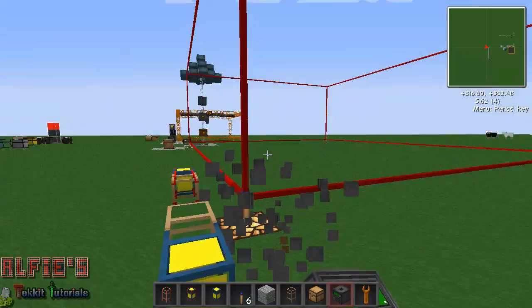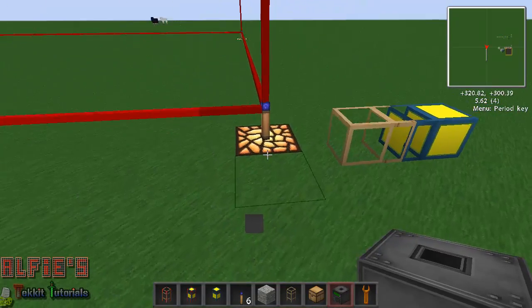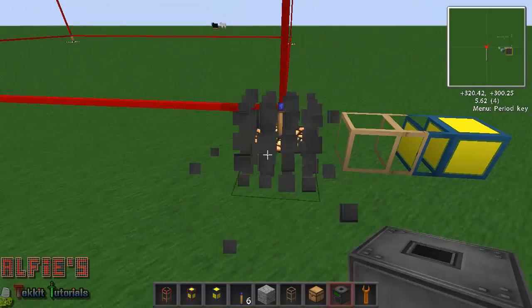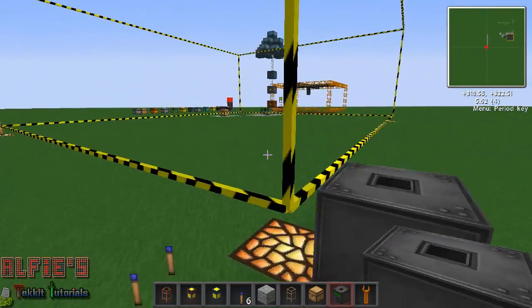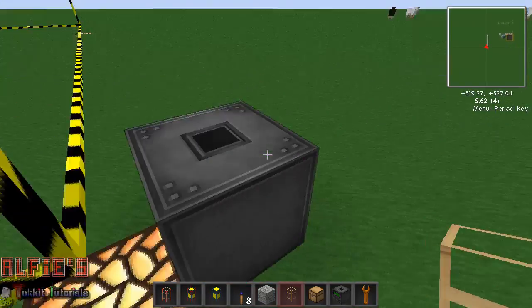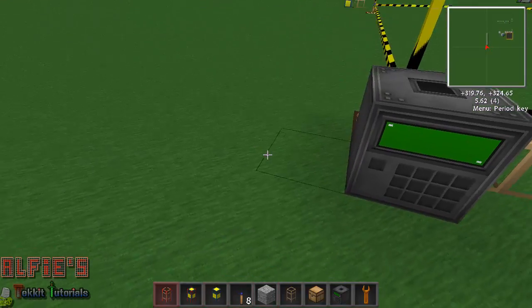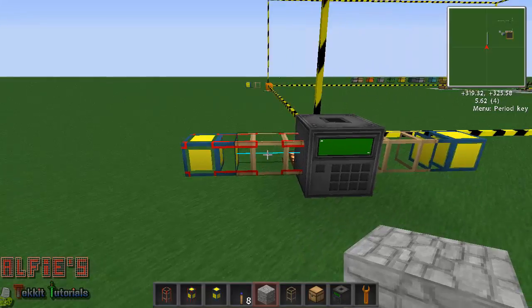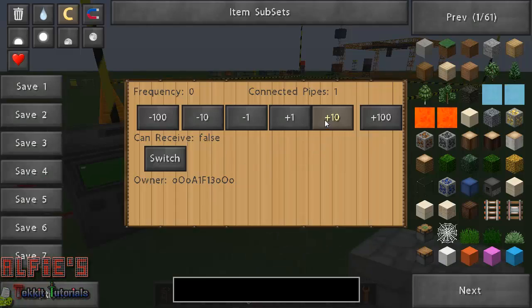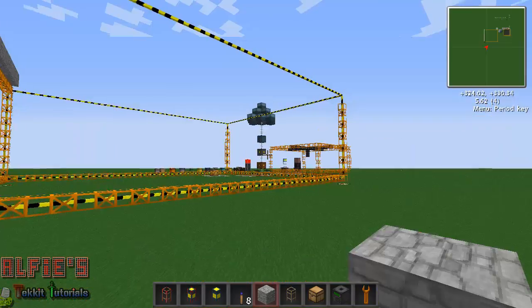Place your quarry — some sides might not work, just try a different side. There you go. So now we set up like we did over there: items to the right and power to the left. Set the power pipe to frequency 10 and 'receive: true' to power this quarry. Set the item pipe to frequency 1 and keep it at false — you don't want it to receive items, you want it to push items through into the chest. As you can see, this quarry is clearly a lot bigger than that one over there.